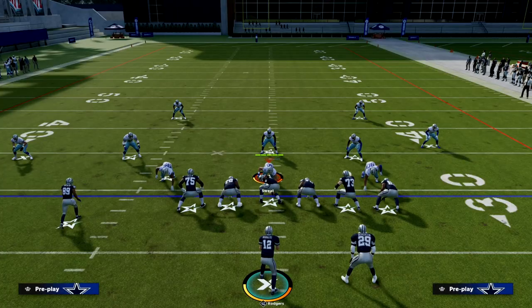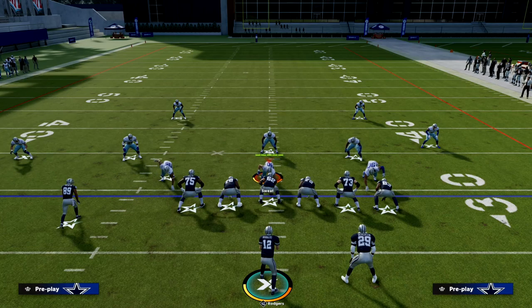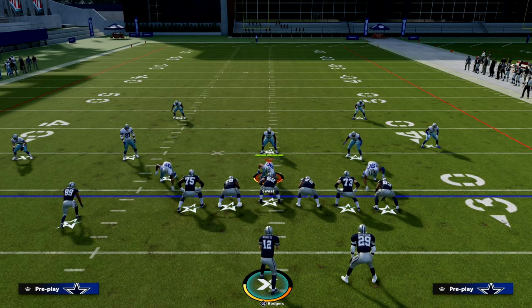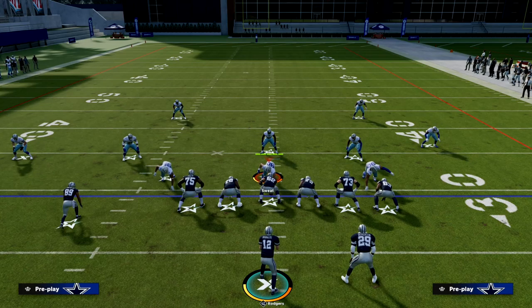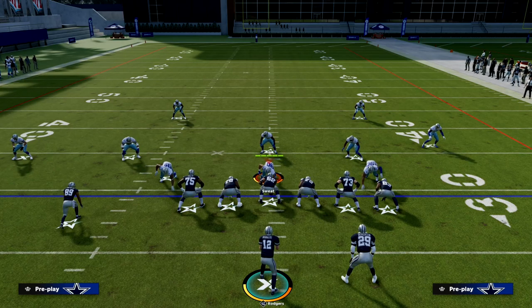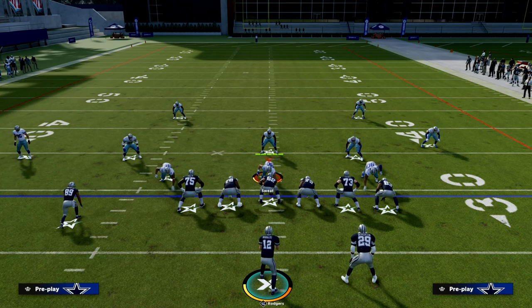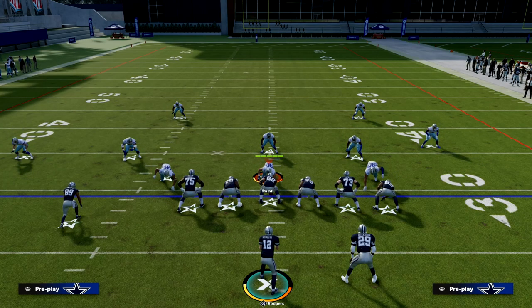Pats YN is a very equipped play to attack the current defensive meta. Zone coverage is really bad this year and we're seeing a lot more man coverage dominate the meta, so you need good man beaters — this play is one of them. If you want to learn more about Trips Tight In, head to the Patreon for just $10 to get access to all my Madden 23 offensive and defensive updates.